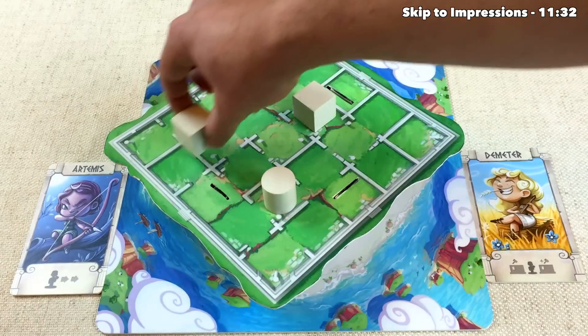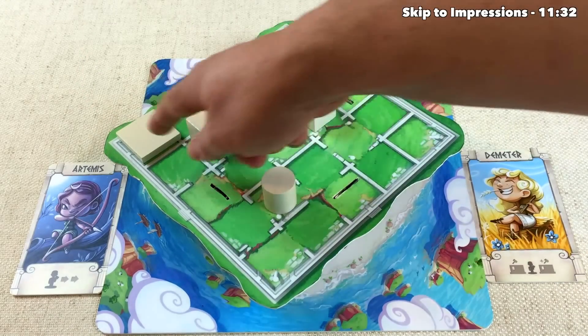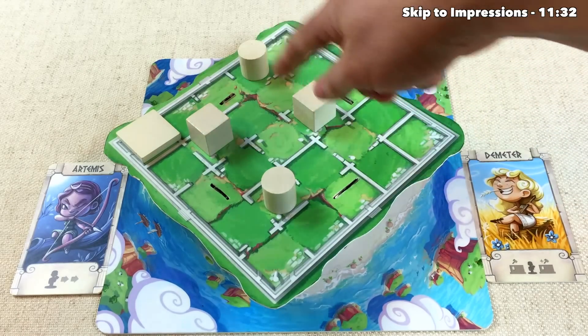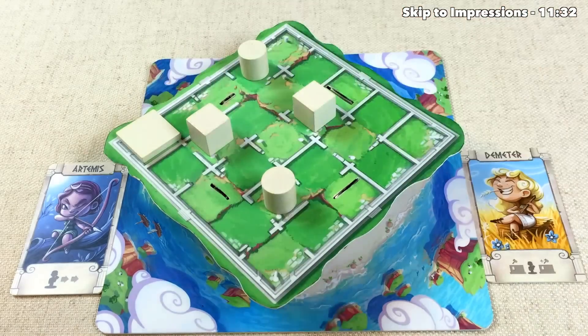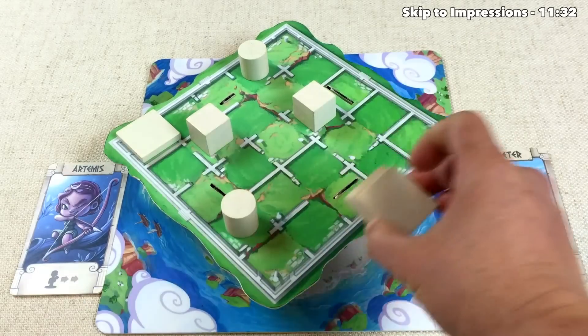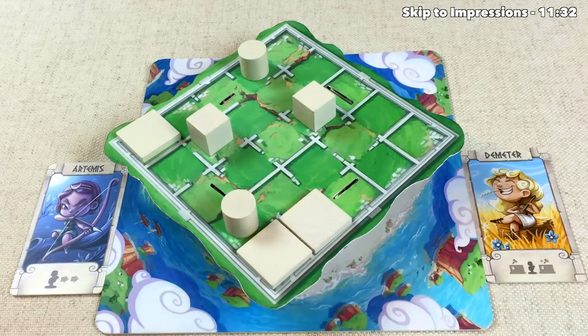The Artemis player begins — they're only going to move once and they'll go ahead and build this block down here, trying to put it in the corner to start building some towers and also control the Demeter player's access. Demeter seems okay with that; they move once over here and now get to put two blocks down — one there and one there. Pretty powerful — they can build twice as fast.